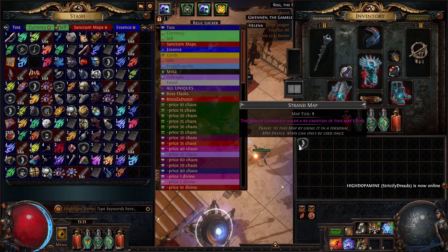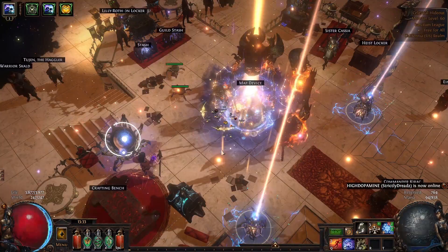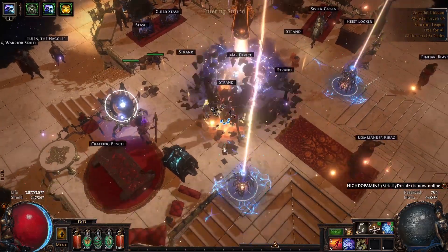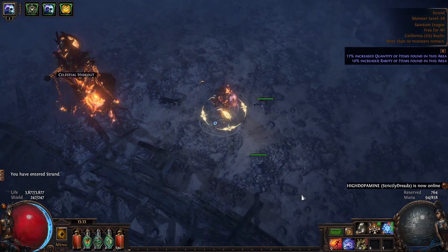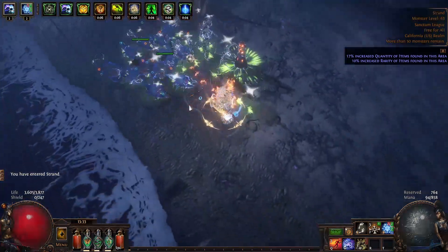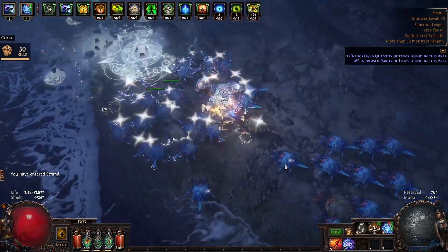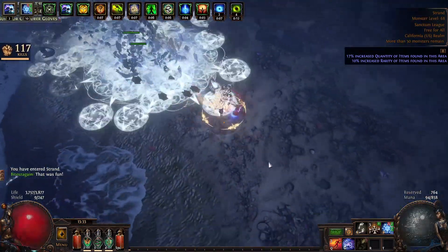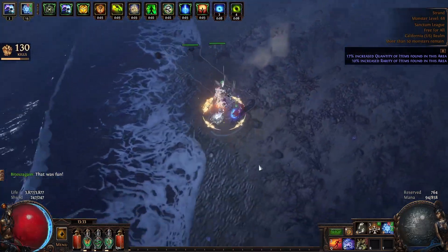I'll go ahead and run one right now. I didn't discriminate for maps — they could be white, transmuted, alched, it didn't really matter. If I got a delirium mirror I would run it, but besides that, that's about it. I would skip other content — so if I encountered an expedition or harvest, I wouldn't run it, I'd just walk right past it. The idea is you just kind of roll on down the map.